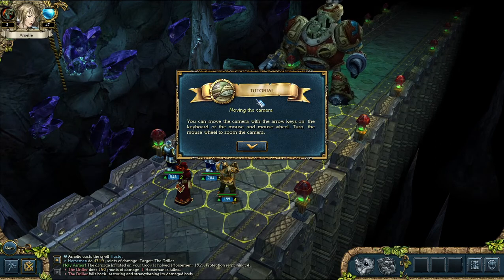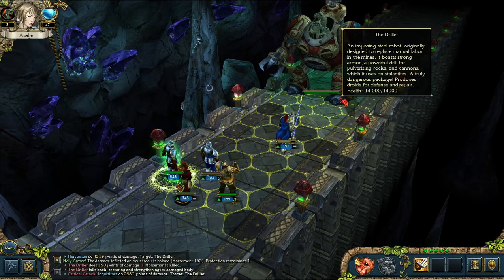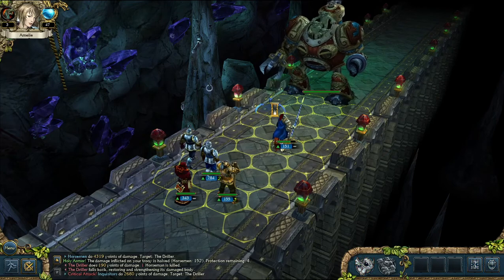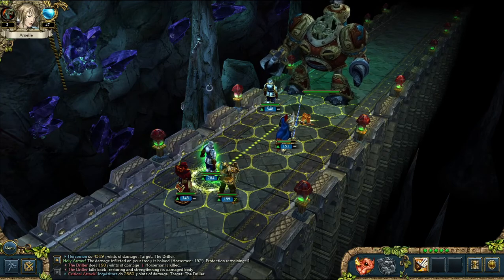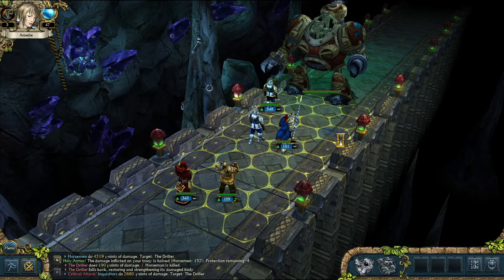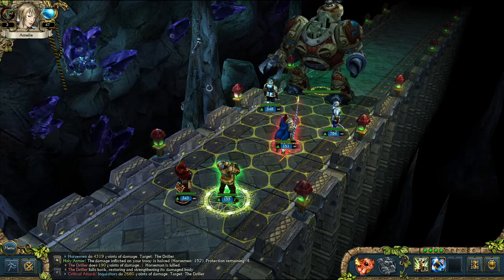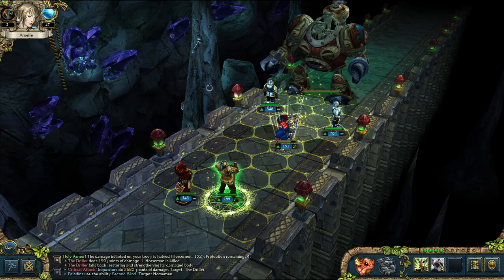There's a tutorial on moving the camera — we're nearing the end of the game and here's a tutorial. Now he's got 14,000 health and we can't reach him. Let's move our guys all up. Let's second wind our horsemen and let them charge again.